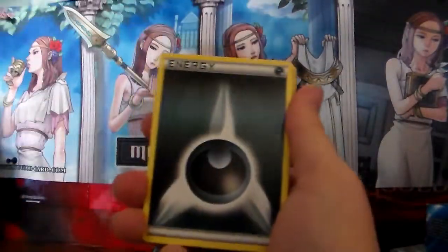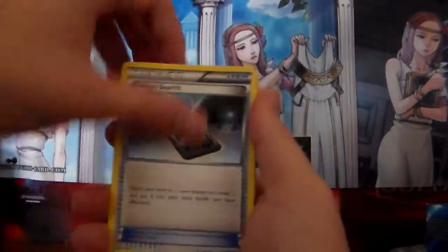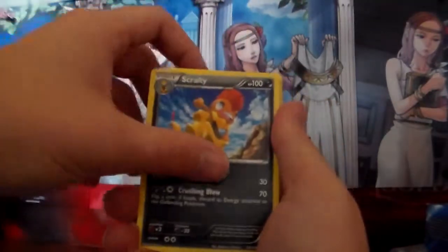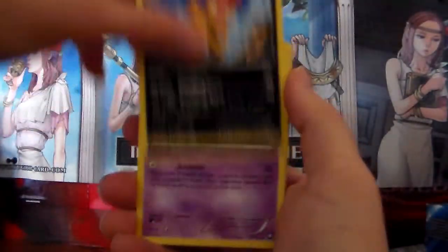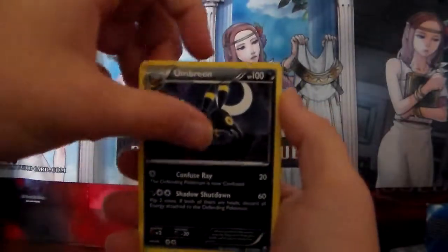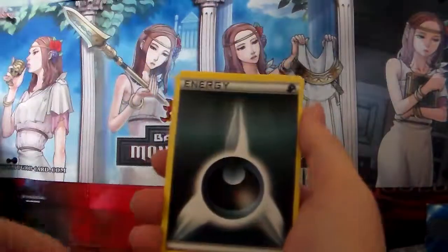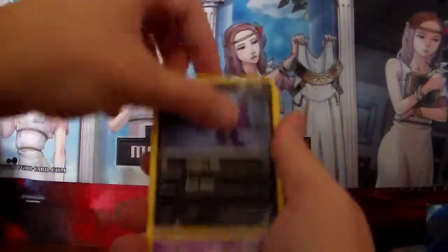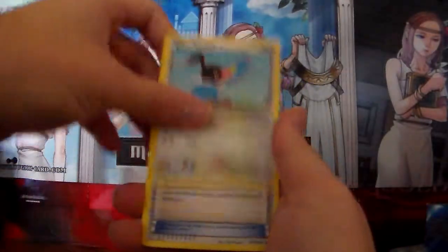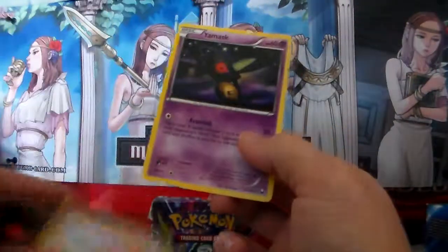Sableye again, Krokorok, Dark Energy, Energy Search, Rocky Helmet, Sandile, Woobat, Dark Energy, Scrafty — Scraggy's evolved form — Yamask, Eevee, Psychic, Cherren, Umbreon, Krookodile — is that the third one? Yeah, never evolved into that. Dark Energy, Scraggy, Sableye, Espeon, Psychic, Chatot, Dark Claw, Energy, Chansey — random Chansey — and a Yamask.